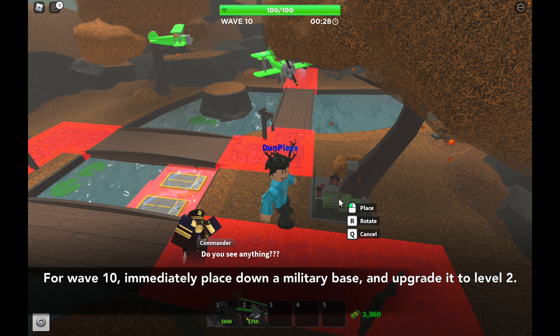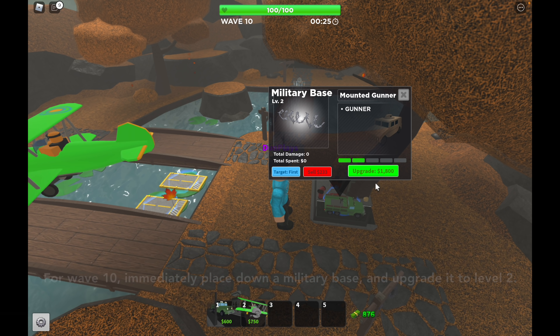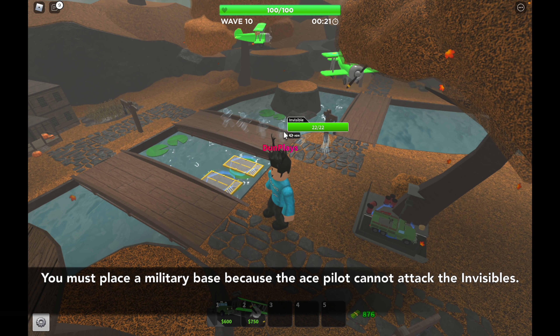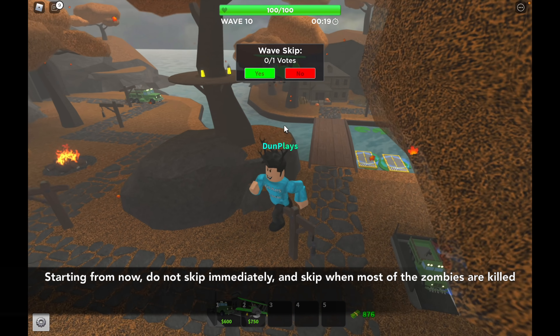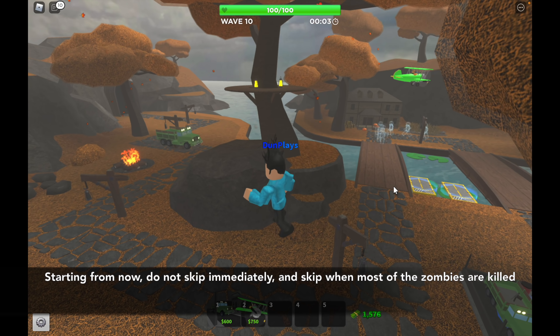For wave 10, immediately place down a military base and upgrade it to level 2. You must place a military base because the ace pilot cannot attack the invisibles. Starting from now, do not skip immediately — skip when most of the zombies are killed.